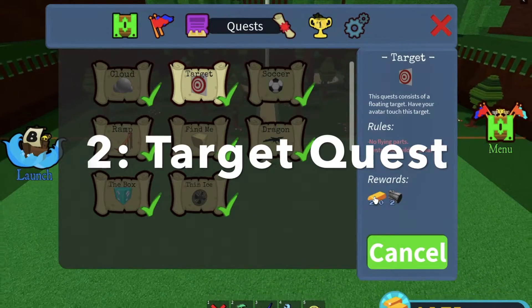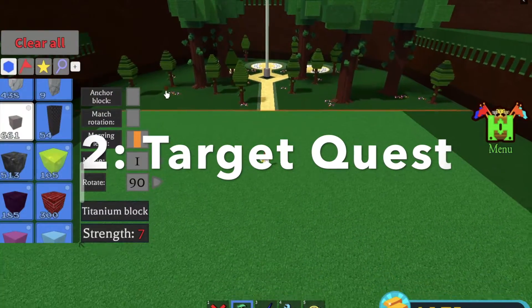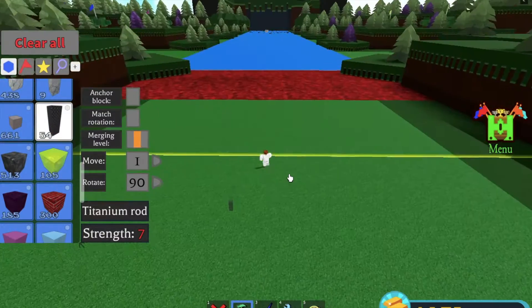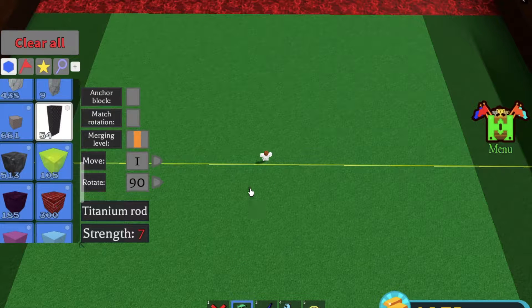Now for the second quest, the target quest, what you're going to do is place any rod in the center, as close as you can to the yellow line, but not too close. You'll see why in a second.